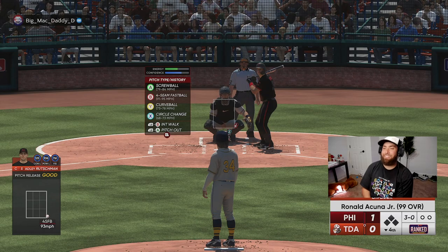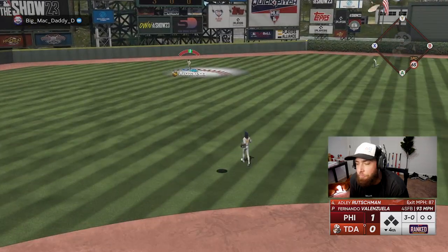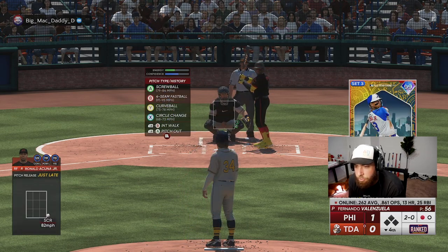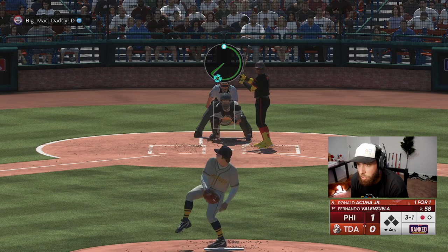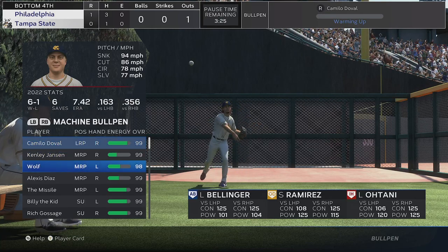3-0 on Adley to lead off the inning again — I cannot get a corner. Adley flies out to left, out in front of that heater; he's too geared up for it. First pitch screwball missed, second pitch screwball missed. Can we for once get a backdoor curveball to come back? It's just not happening. Now here's Cody Bellinger — I gotta get the bullpen going. Fernando Valenzuela's starting to fall apart on us.